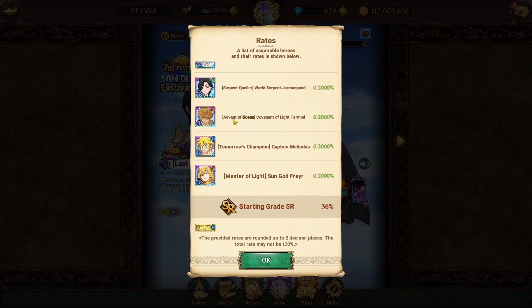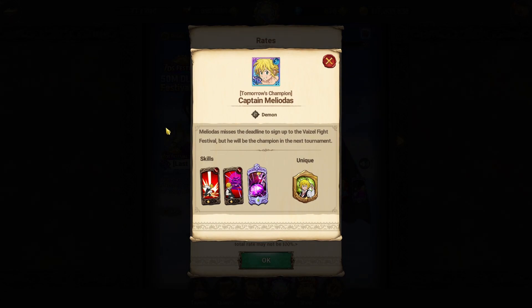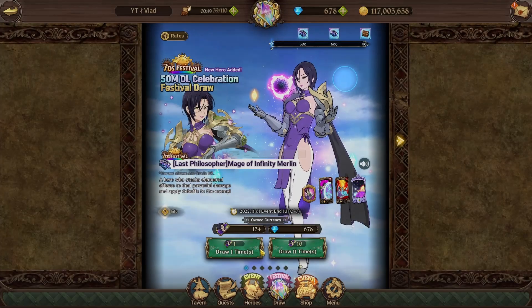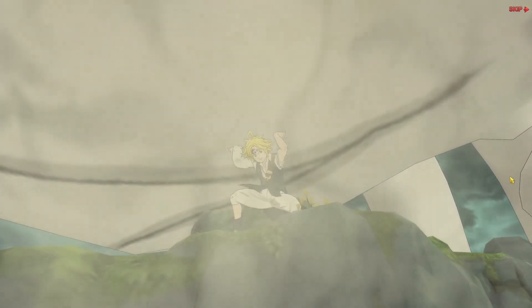And then of course we have two of the biggest pulls of the banner — the Red Tarmiel and Freya. I'm sure a whole lot of people don't have Captain Meliodas either, but he's by far the worst unit on the banner. The Tarmiel I only have 2-6, so I'd love to get some copies of him. Freya I have 5-6, so if we pull at least one copy of Freya that would be absolutely amazing — because the death percentage jumps from 70% at 5-6 all the way to 100% at 6-6, which is an extra 30 just for one alt level.